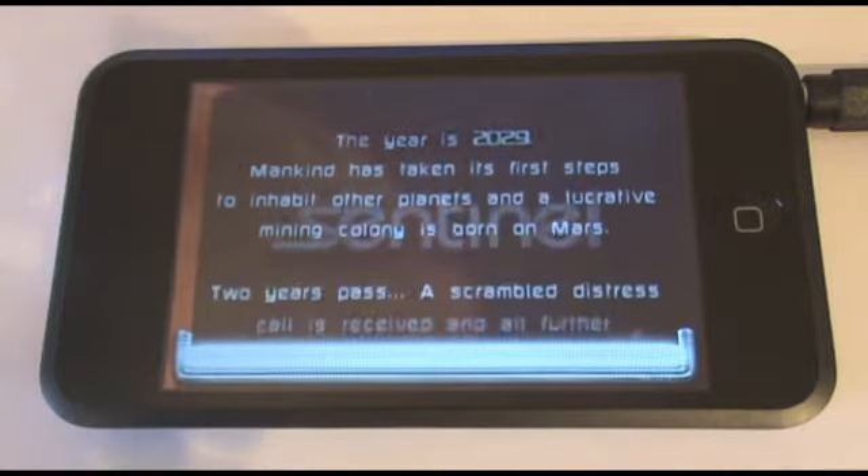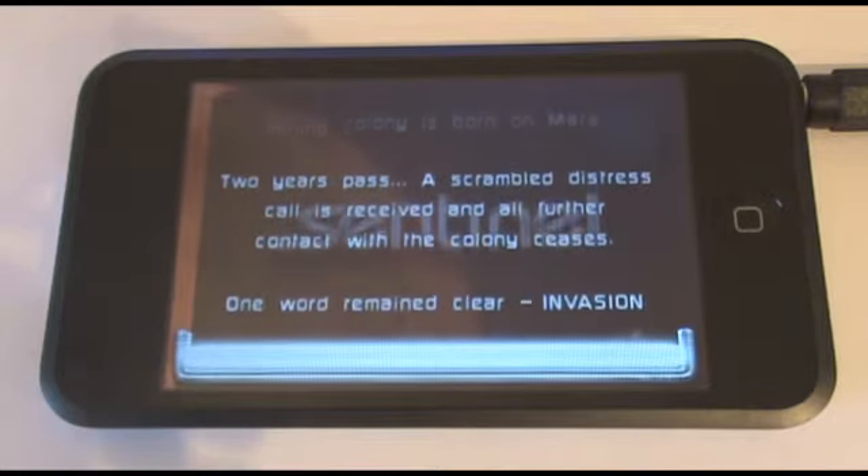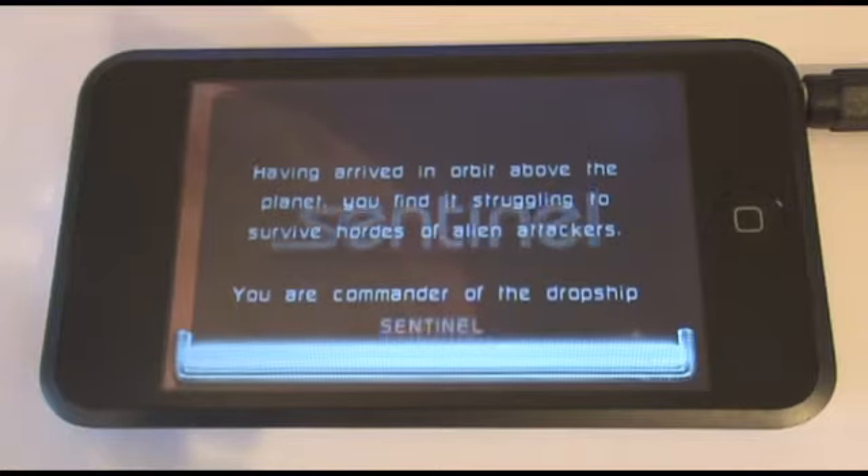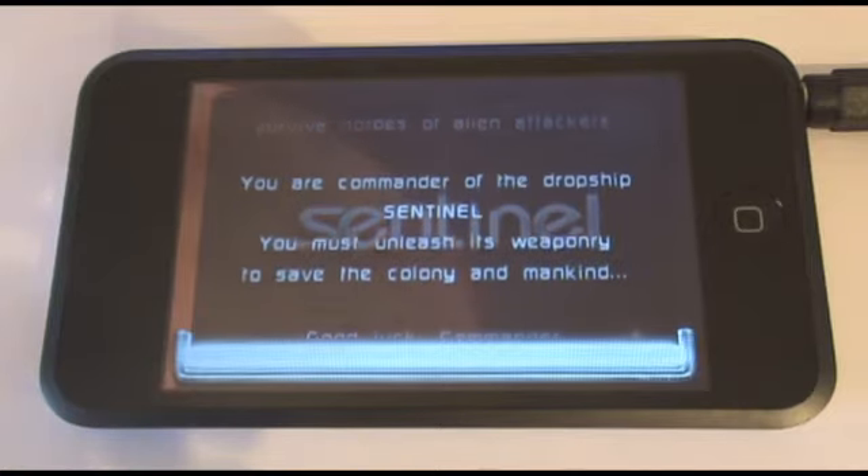When you launch Sentinel, you are presented with this very predictable scrolling mission brief, adding context to the Tower Defense and explaining the situation, which is defending the human base from alien attack on Mars.